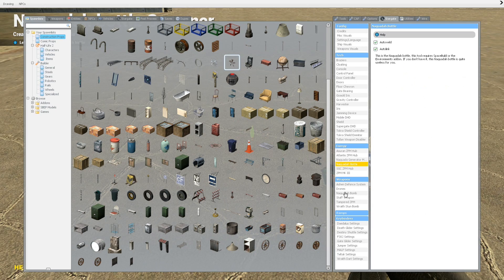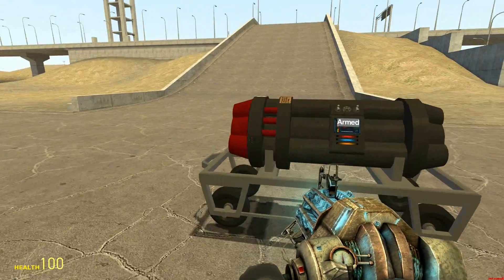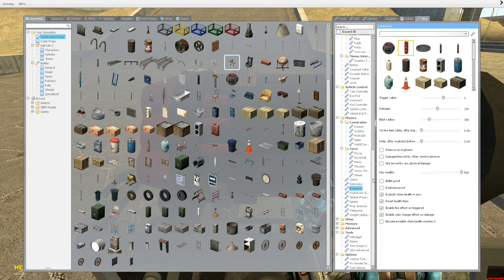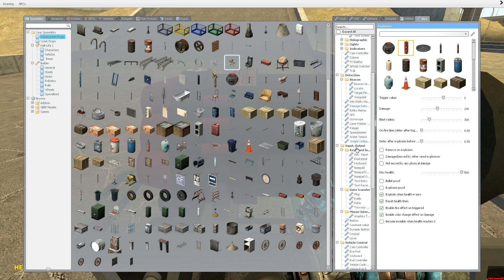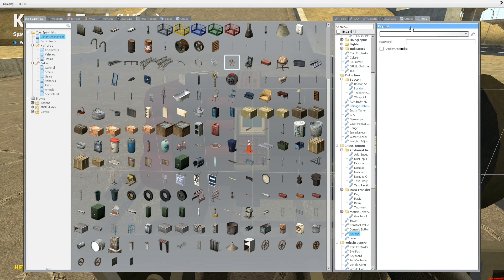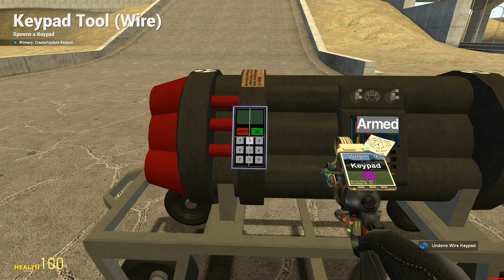Let's put it on a cart for extra fun. There we go, that's a fun bomb. This thing already comes with its own password, but we're not going to use it because that's lame. So we're going to put a keypad on it, and we want it to activate when we type in the secret code, which is going to be 8534, because that seems pretty secure. I don't think that's an obvious combination, so let's use that.